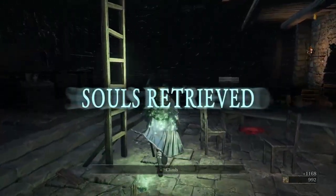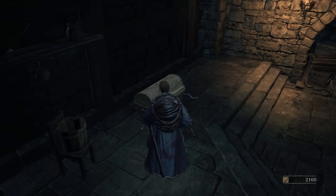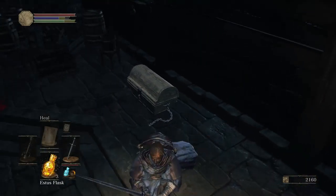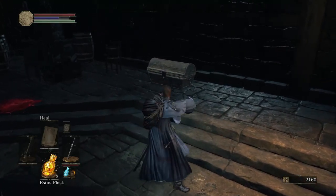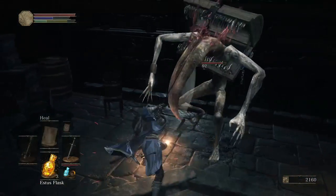I'll take off the bow then. 50 is not a huge limit, but I do kind of want to stay below it. Actually, you know what — I'll take off the Claymore and put on the bow, because the bow might have some occasional use, but that Claymore is not going to get used until I have the stats for it.